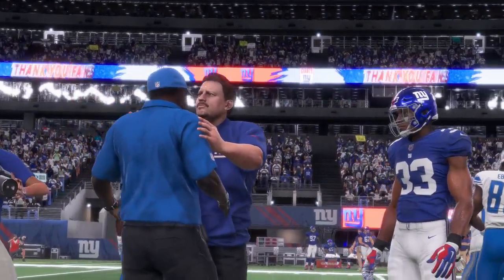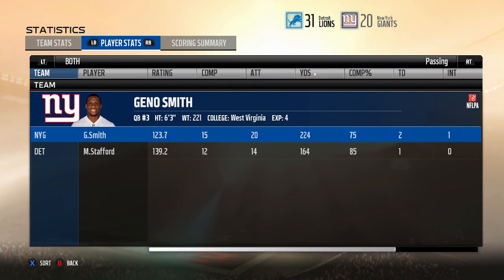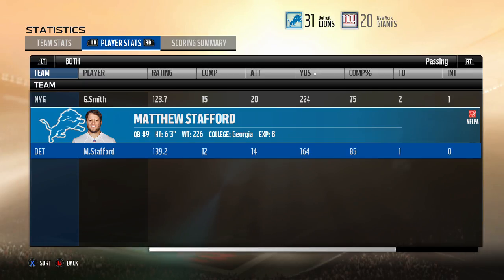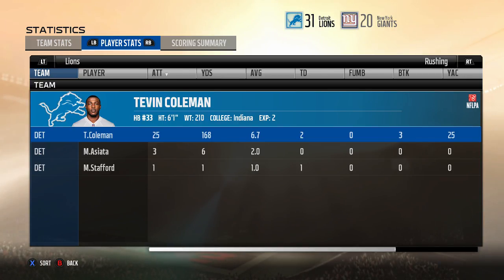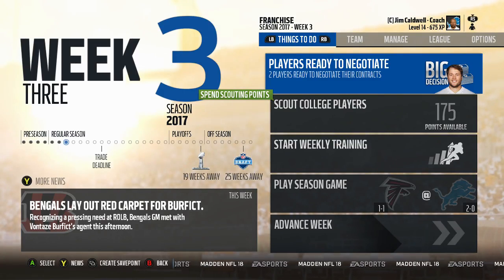Here are your final stats: Tevin Coleman — 25 carries, 168 yards and two touchdowns. Beast. Welcome to the football club. Eli Manning officially never got a pass through — he doesn't even show up in the stats before he was injured. This will make one of our other running backs expendable, giving us some flexibility to build through draft picks or strengthen the defense.